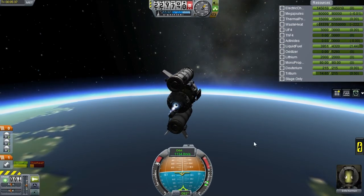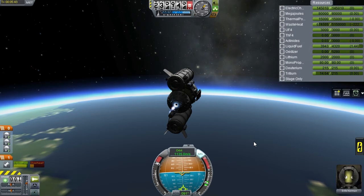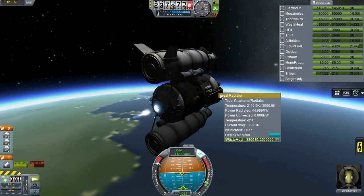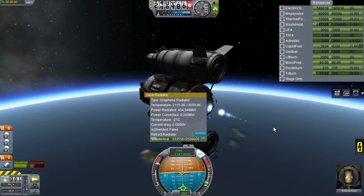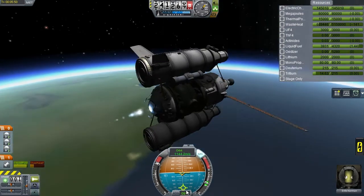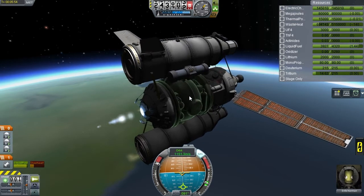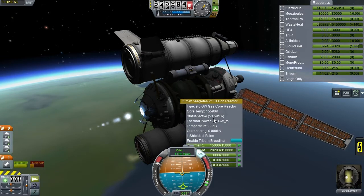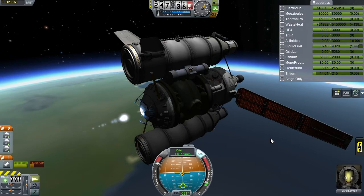Let's deploy the heat radiators - that's important. The energy indicator was yellow in the VAB, meaning that at full reactor utilization we're only using half of it, and we should be breathing tritium. So we should be fine.